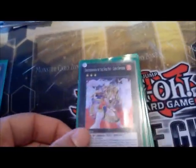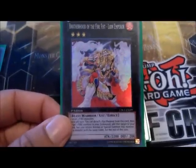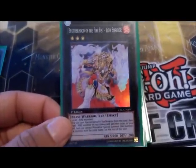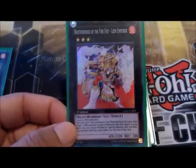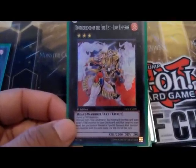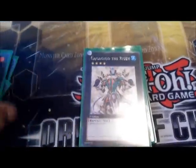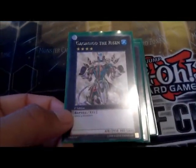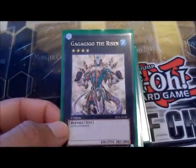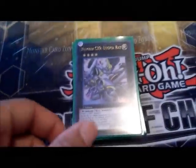Next I run one Lion Emperor for now because I got some rank threes in it. Whenever he's made with two level three fires I can detach a material to add a fire monster from the grave to hand — just can't summon anyone with that name until end of turn. I run Gagaga Cowboy since I can make a bunch of rank fours. Then I got Gem-Knight Pearl, Utopia Ray, and Utopia.